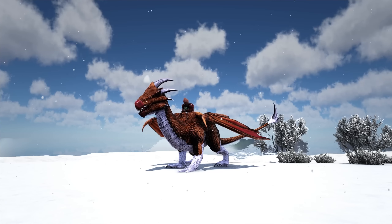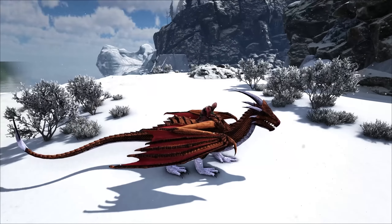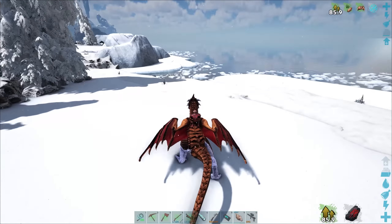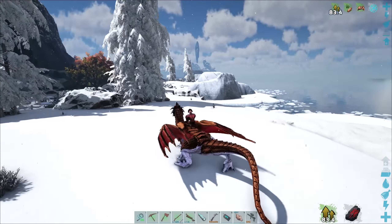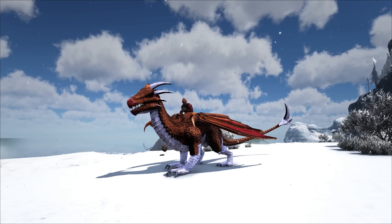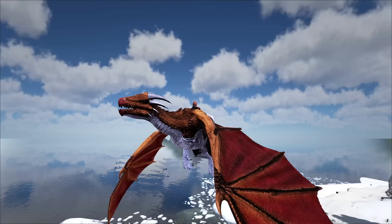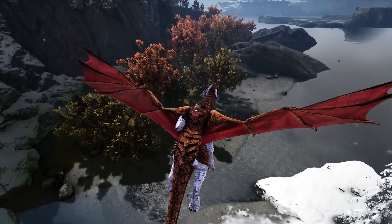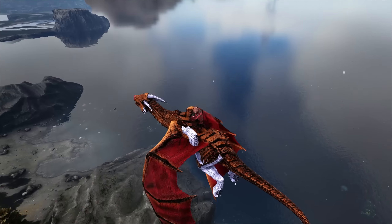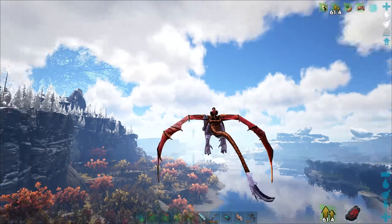Dang it! I got him up to like halfway on torpor, and then it despawned. That's what happens with the shinies — they're only on the map for a limited amount of time. And that one had already been on for like seven hours. So what are you going to do? That beautiful beauty is gone forever. One day a new one may arrive that's shiny. But I'm really digging this dude. I'm going to search around to see if I can maybe find another — I'm sure there's more than one on the map. It's probably not going to be shiny, but let's hope we can at least find a decent level one.